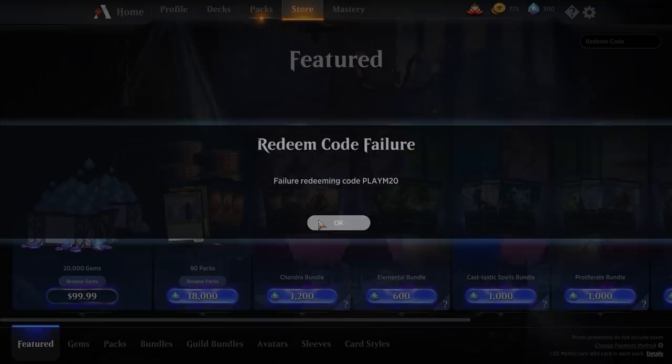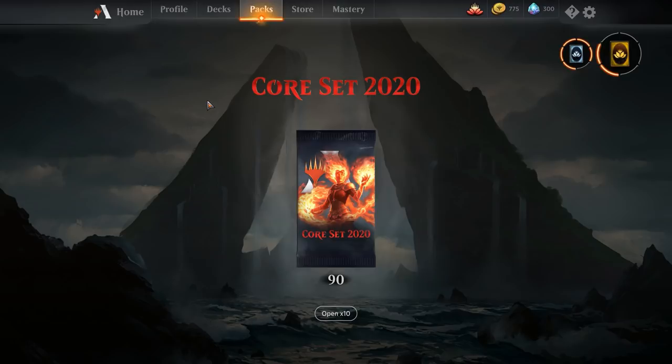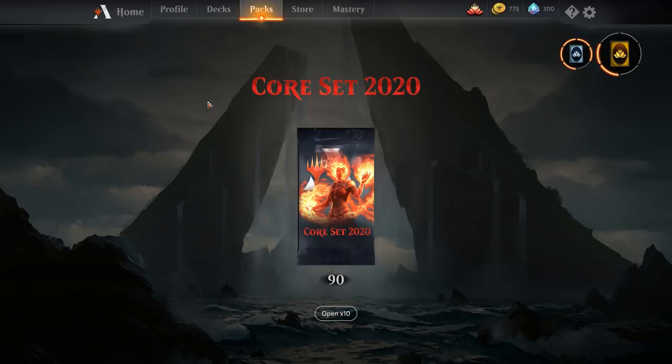Without further ado, let's open some packs. I'm going to be doing it a little bit differently than I usually do. Normally I open packs one at a time, but because it's two o'clock in the morning I'm going to open them ten at a time, and we're just going to talk about the rares and mythics going into the set. Hopefully I can give you guys some ideas on what kind of decks you want to build going forward — synergies, that kind of thing.